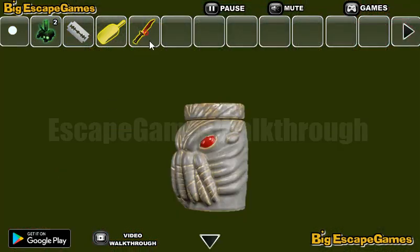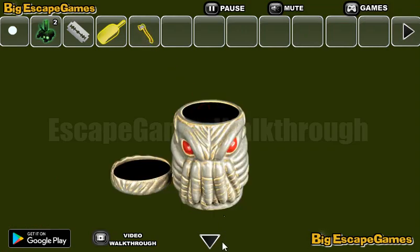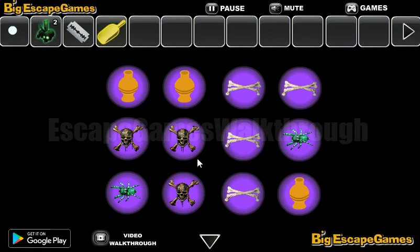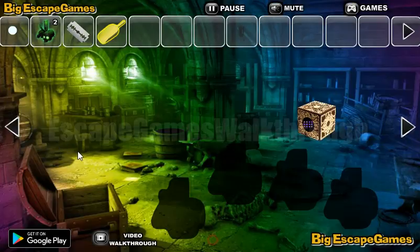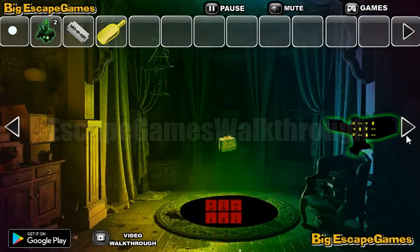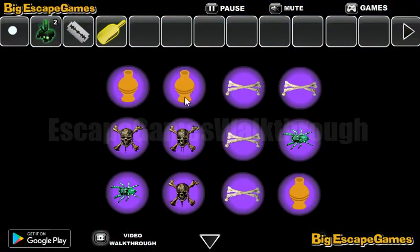Going backward, we can use the knife to remove the slit to get an axe. And with the axe we can break this box. So here we have a puzzle with the items. And here's the hint how to arrange these items. Let's rearrange them.